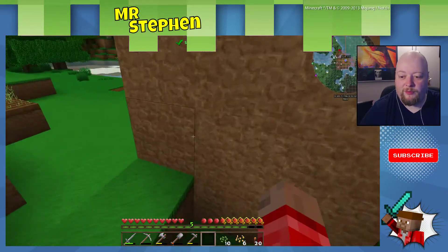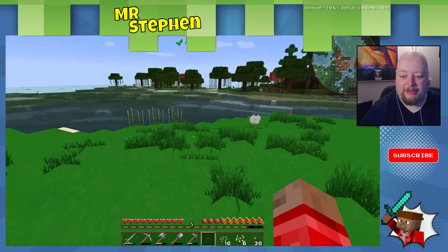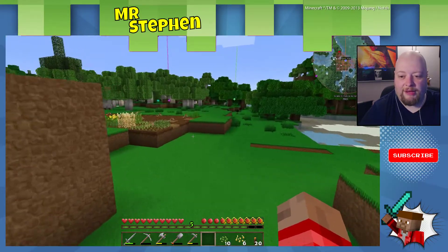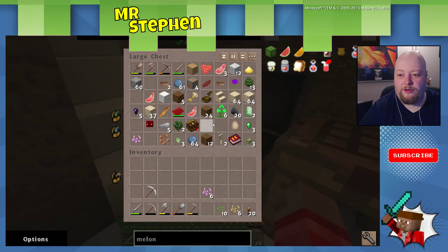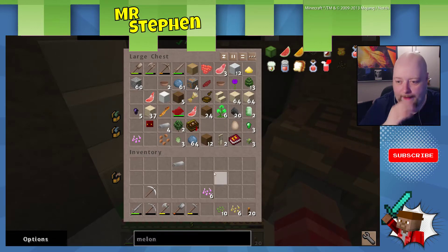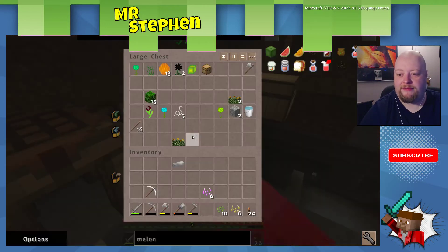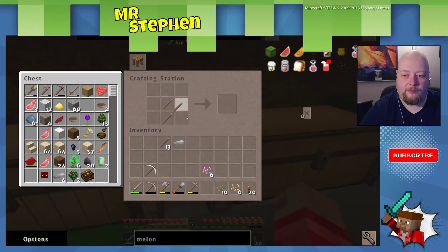I'm also very aware that we need to get this smeltery up and running, so I think today is going to be about collecting some resources for that. With that in mind, I'm going to need to make a shovel. I wouldn't normally use iron for that because it's a resource, but we really do need this stuff. We have sticks and we have sticks — fantastic. We should have sticks. There's a shovel, there's an iron shovel.